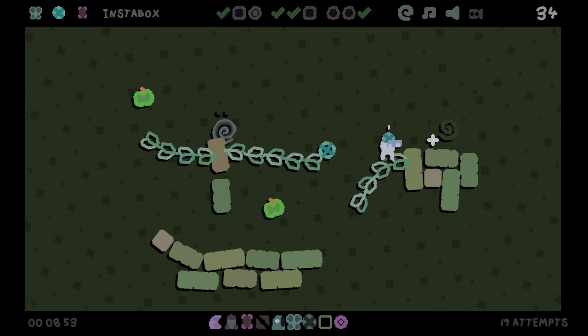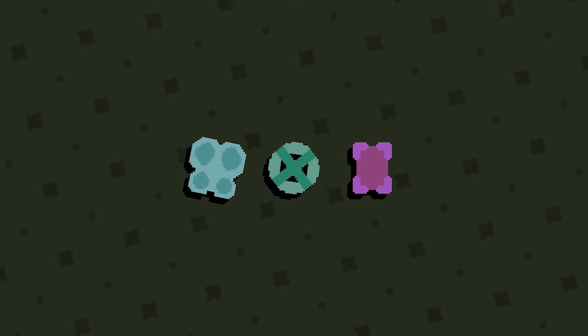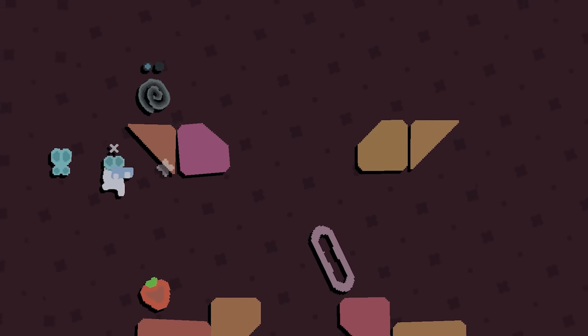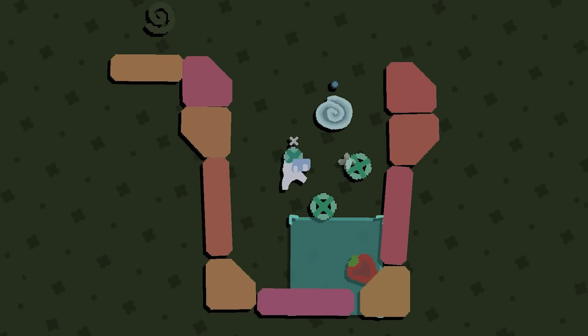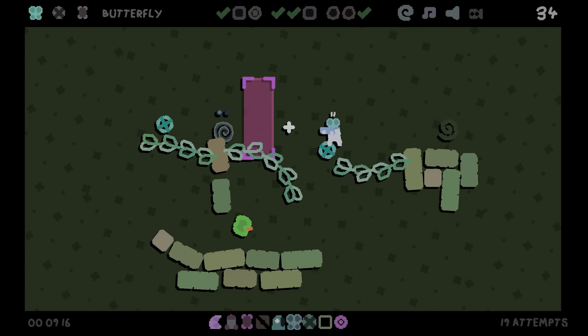Like I said, this is not your typical puzzle platformer. Because while the levels are set in stone, the mechanics are actually completely random. This time we've got a butterfly that lets us teleport elsewhere and then teleport back a few seconds later, a rectangle where gravity is reversed, and the power to pin platforms permanently. Let's give this new set of powers a go — and nope. Stuck again.